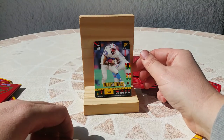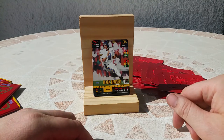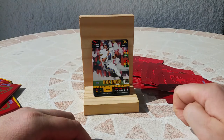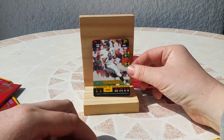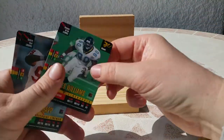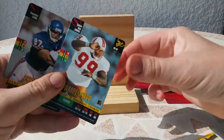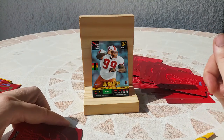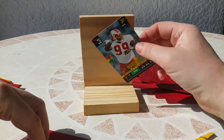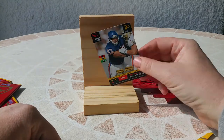Rodney Thomas for the Oilers. Mark Brunell — for me, one of my favorite players in Jacksonville Jaguars history along with Fred Taylor, the best player. Very happy to get this card. Eric Pegram, running back. James Williams for the Jaguars, linebacker. Warren Sapp — oh, very happy about this card. Nice, for the Buccaneers. And Chris Zorich for the Bears — nice.